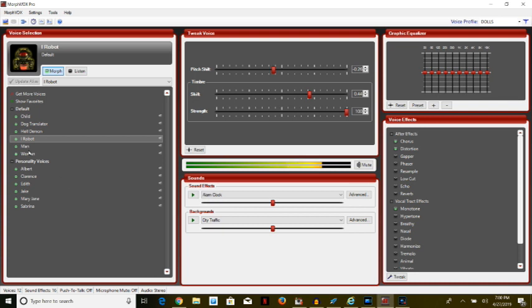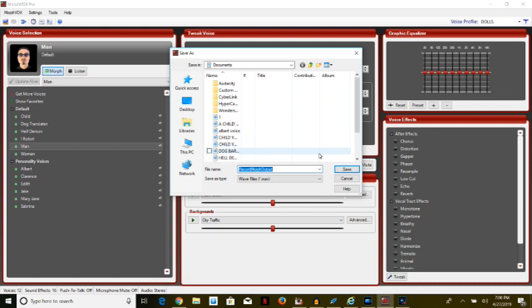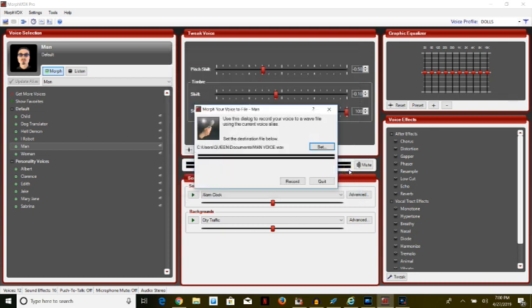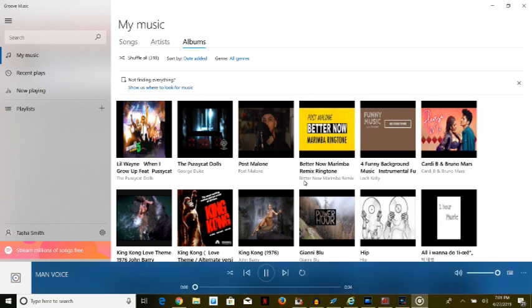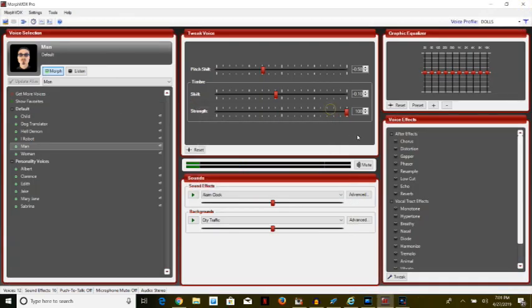Let's go to Man and see what he sounds like. Click Man, go to MorphVox, record your voice, set it, name it 'Man Voice,' then save. Record: 'Hello everyone.' Playing back — 'Hello everyone.' That's how the man voice sounds.